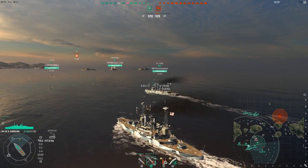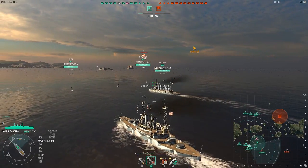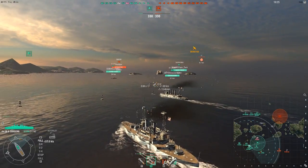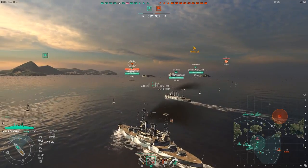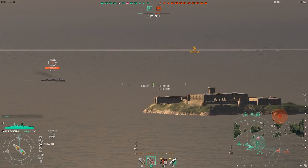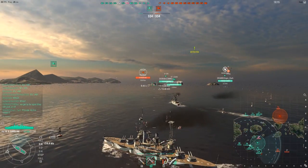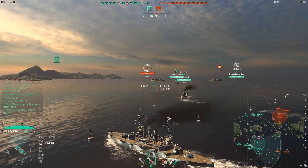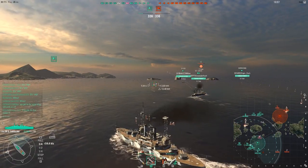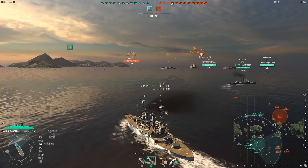One of the things people really complain about with American battleships up to tier 7 is that they're slow, saying the battle's over before they even get there. But that's a positioning issue - blaming the ship's speed is not playing your role correctly. With slower battleships you want to get close to the center of the map or at least in between two caps so you're relevant for the entire battle.